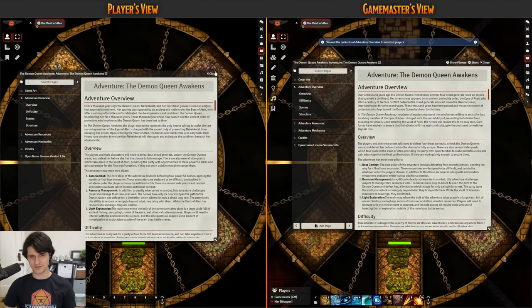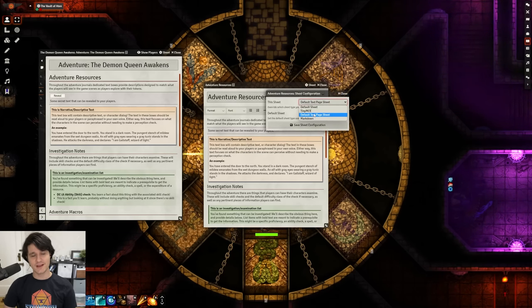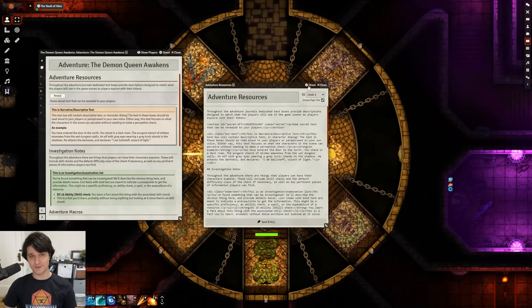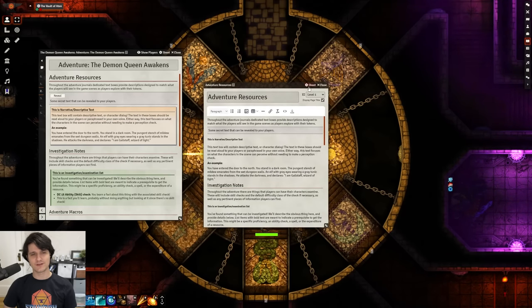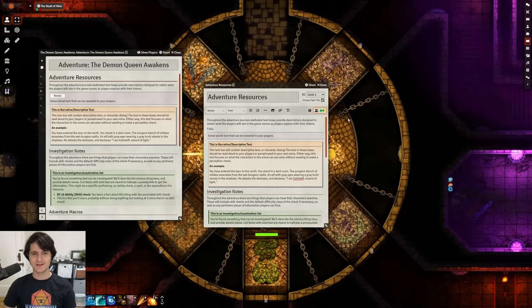That's enough about how to read journals though — what's it like to write in one? Foundry now supports three different ways of writing content. The new default way is using ProseMirror, an awesome and very extensible text editor, but we also added support for a new markdown editor, and of course we still support, for now at least, TinyMCE. The writing experience should feel very familiar, but with some cool new tricks like secret blocks that you can use to hide and reveal information to your players, as well as collaborative editing. Another user is now accessing this journal page and editing it at the same time — this should make it easy to share notes, keep a party log, and tons more.